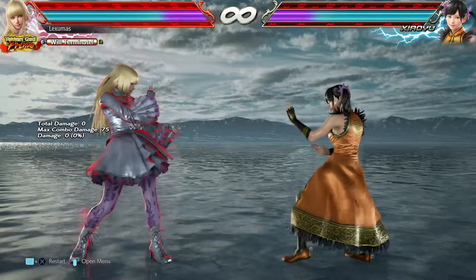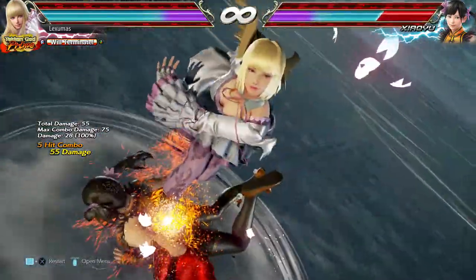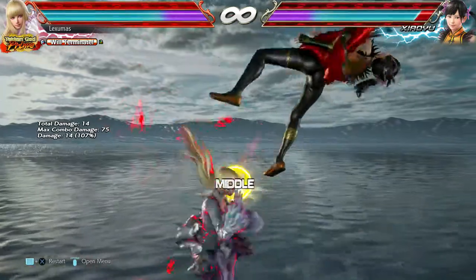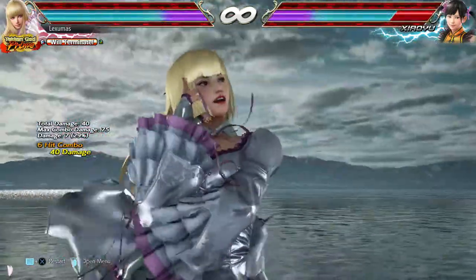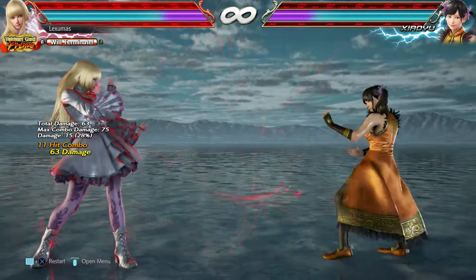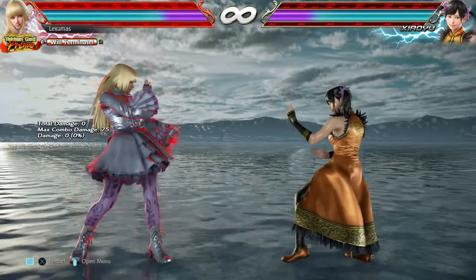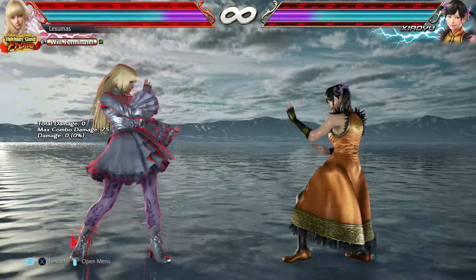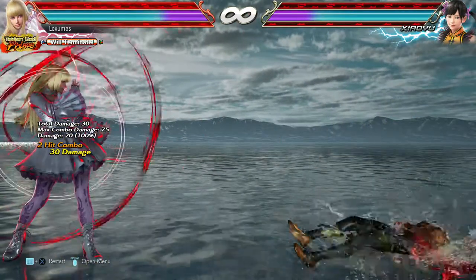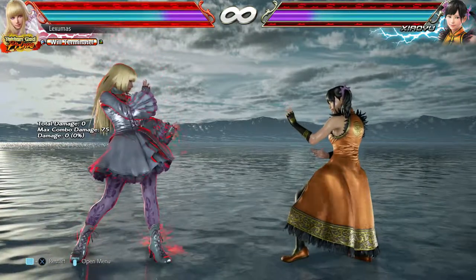The rage art is an automatic combo finisher — it's usually also a panic button for some. It's perfect for ending a combo you just did. With a very simple combo, just press one button and it finishes off for you. Now the rage drive is for some characters, like Lily, a combo extender, and for others it's just a big heavy damage hitter where you can do a final big damage hit to finish the opponent off entirely.